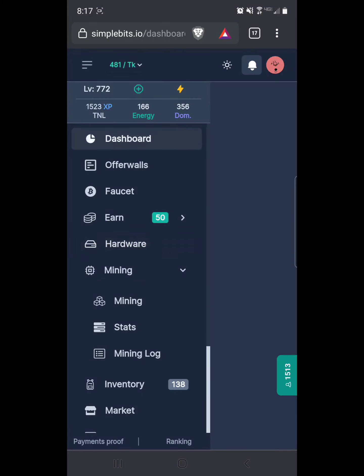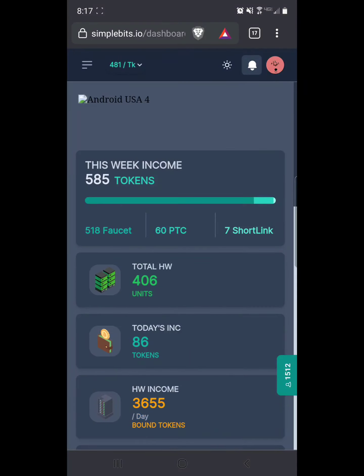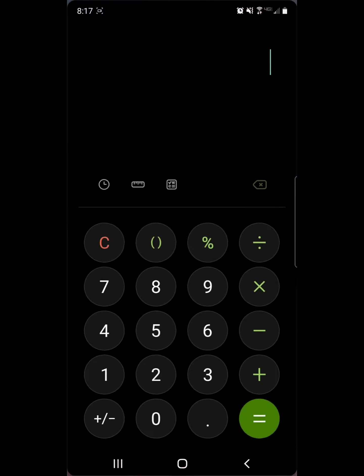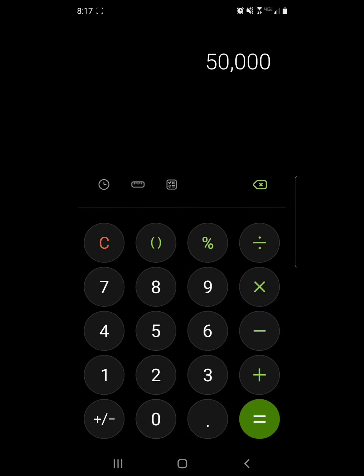Going back to our dashboard, you can see I have 400 hardware units running right now, which means my hardware income per day is three thousand six hundred fifty-five bound tokens a day. That's why this is one of my favorites. It takes 50,000 to cash out, so that's less than 14 days. That means I could log out right now, get back on in two weeks, and be able to cash out without doing anything in between.